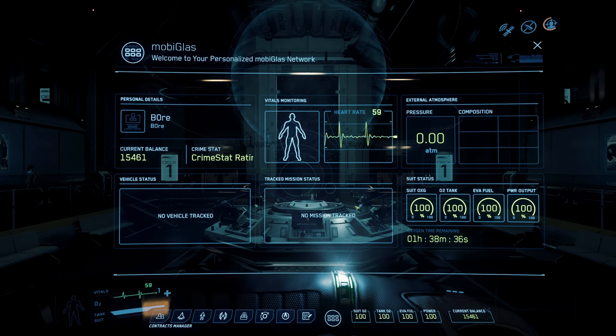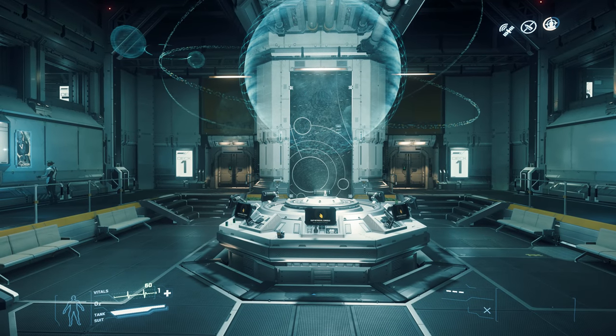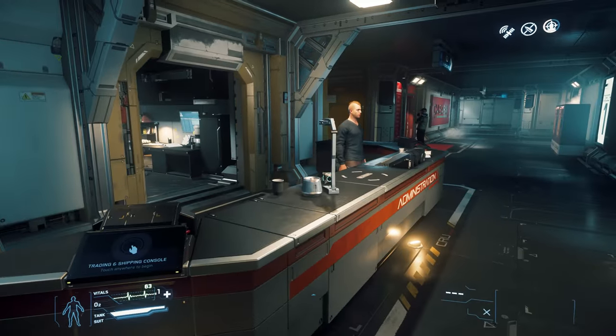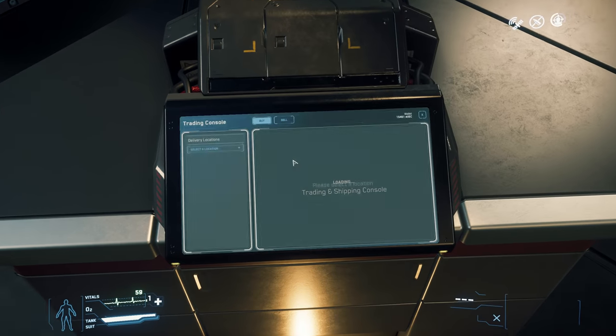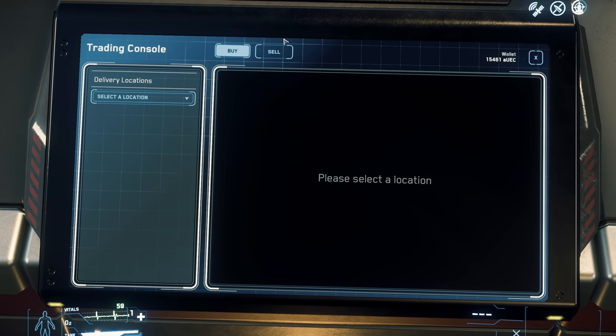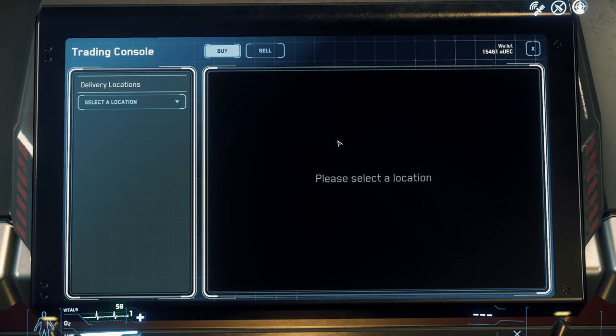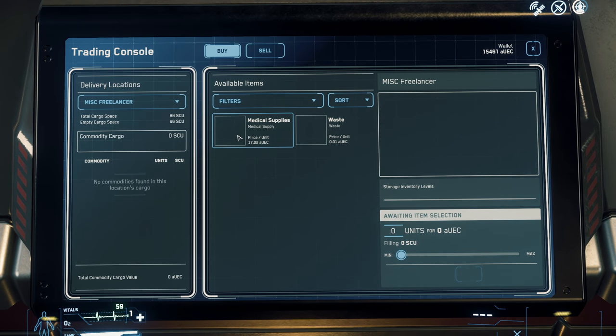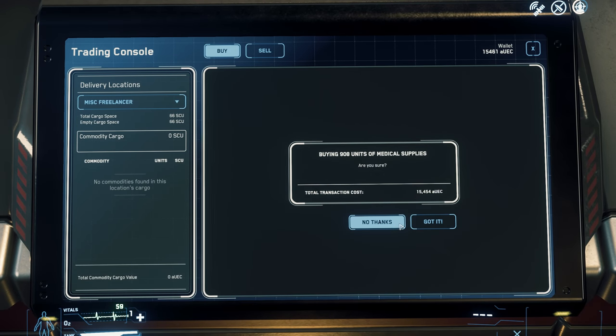Next we're going to select a ship and load some cargo. Starting off with cargo — if you want to do a cargo mission it's very easy. This is the ship terminal in the center, and just behind me are trading terminals you'll find in different locations on planets and moons. Simply select your ship — say the Freelancer — I'll click medical supplies, select how many you want, and purchase. Medical supplies are now loaded into that ship.